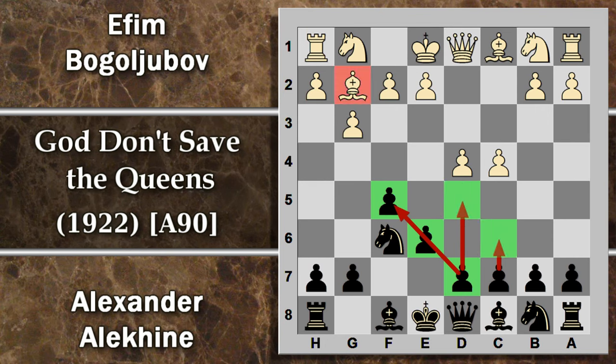Questo è molto solido, blocca molto bene l'iniziativa di questa alfiere sulla grande diagonale, però lascia un pochino le case scure deboli. Per entrare nello stonewall di solito si gioca C6 per preparare questa spinta successiva, perché ora il bianco sta controllando questa casa con il pedone C. Viceversa, Alekhine gioca una mossa un pochino poco comune: alfiere B4 con scacco.